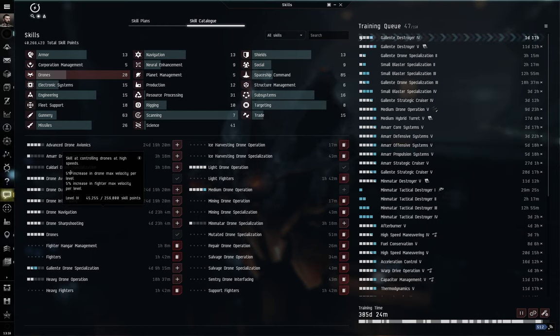For another example, look at the Worm from the Guristas Pirates ship tree — another very popular drone frigate. It has a drone capacity of only 25 cubic meters but a drone bandwidth of 10 Mbit/s. This means it can carry five drones and only launch two at a time. However, the Worm gets a 300% bonus to light combat drone damage and hit points per skill level — so each drone is the equivalent of four drones, meaning two drones are theoretically doing the damage of eight, with the combined hit points of eight.